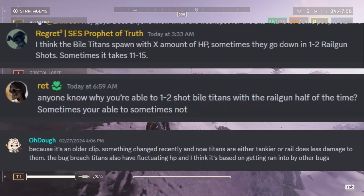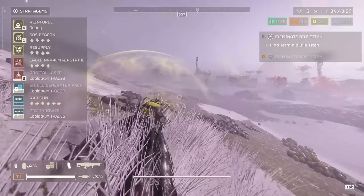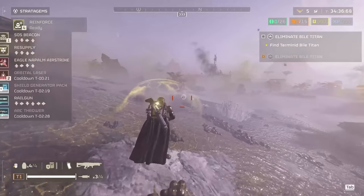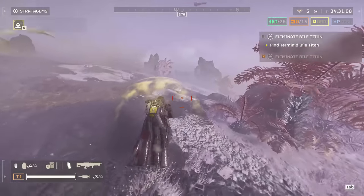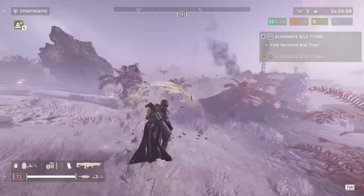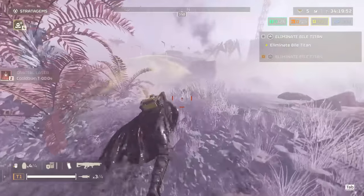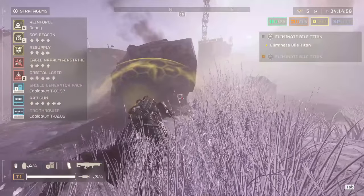I've heard some rumors going around that the Bile Titan's health got stealth buffed and certain things like the Rail Cannon Strike and the Rail Gun aren't one-shotting him anymore. So I wanted to make a video talking about the mechanics behind this enemy. This video will show you some good weapons and stratagems for dealing with the Bile Titan, but more so we are diving into the mechanics because everyone knows they are going to add more weapons to this game. I want this video to last a little bit longer so you can take these tips and tricks and use them to take down multiple Bile Titans a lot easier in your games.